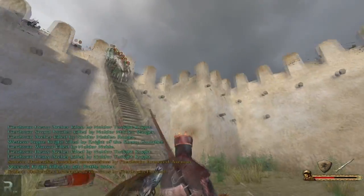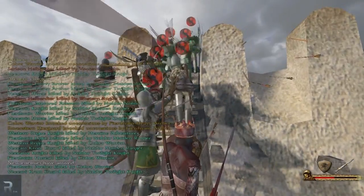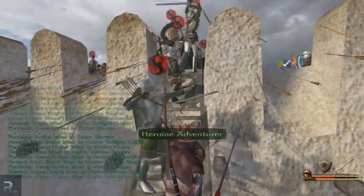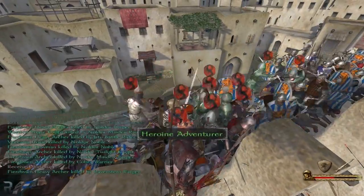We actually have a load of archers. Why do we have so many archers? This is probably not a good idea. Okay, let's send them in — hopefully they can assist us rather nicely. New enemies have arrived. Our Cobra Warriors are going in there — not too bad. Heroine Adventurer, you can do some damage with your bow. Yes, we are actually in to the battlements right now. That is great — good work, everyone.